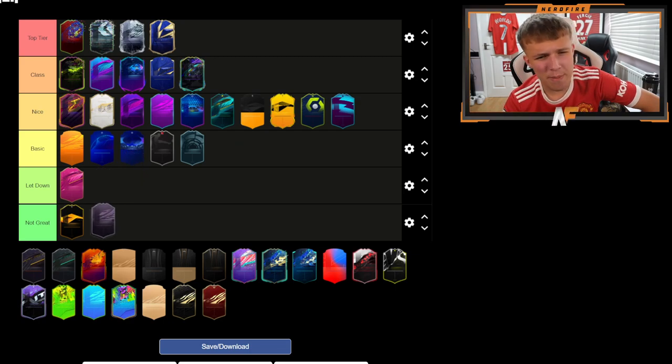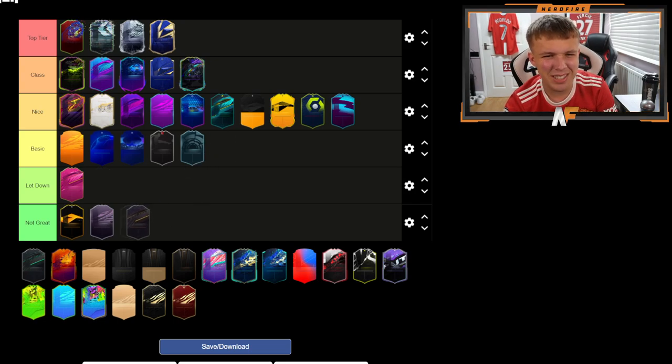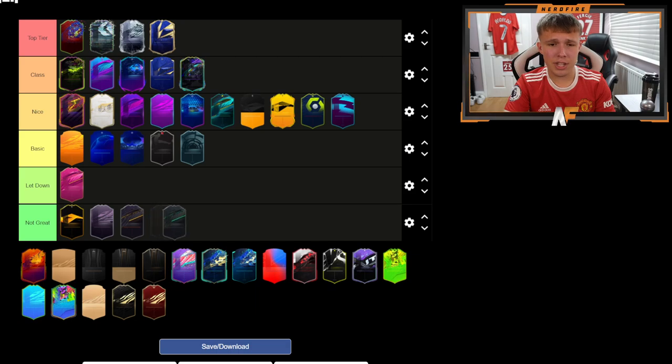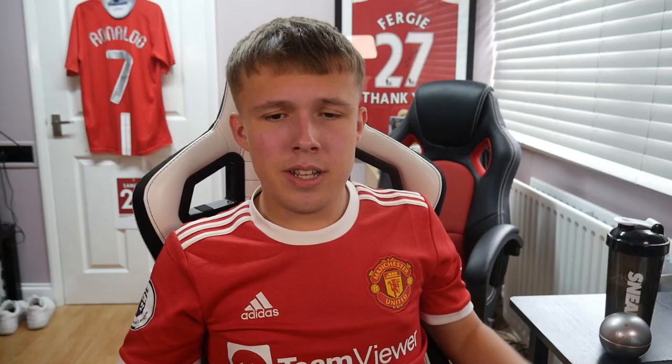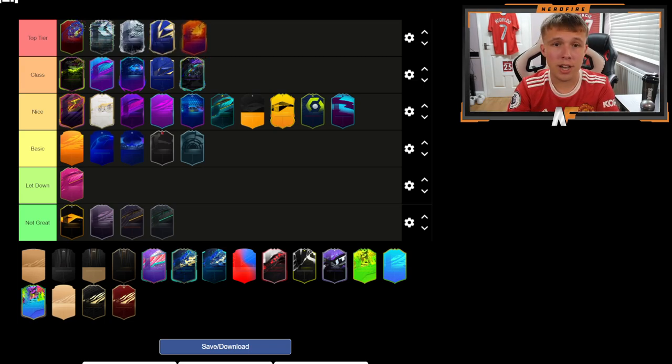Objective Rewards — Basic, but I don't think they're Not Great. Squad Foundations — not the biggest fan, they literally just have a different color variant and that's about it. Maybe I'm being a bit harsh. Next up, Headliners — I think I'm going to put this in Top Tier. I absolutely love the color variant on this card. The design looks so good, really really nice. Has to be in Top Tier — at least Class, but I think it's definitely Top Tier.